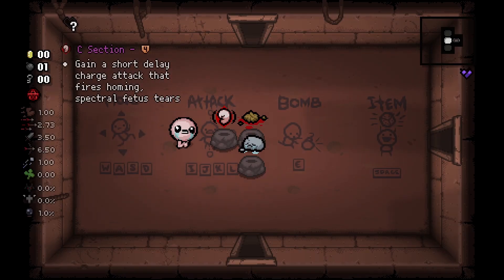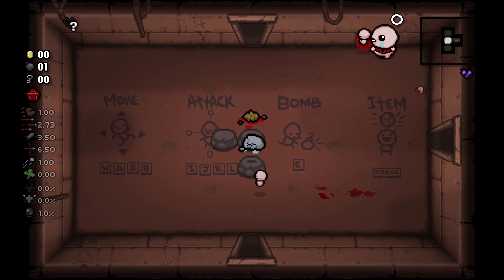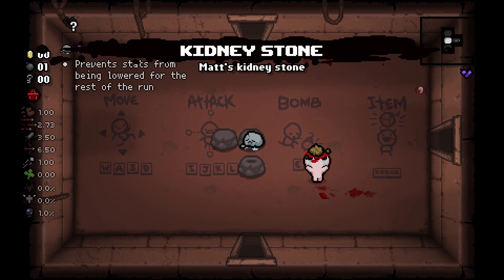All right, so today we're taking a look at another C-section combo. This is a bad one — this one's a big no-no. So it all starts with C-section and Kidney Stone. Rock Bottom is also a huge part of this.